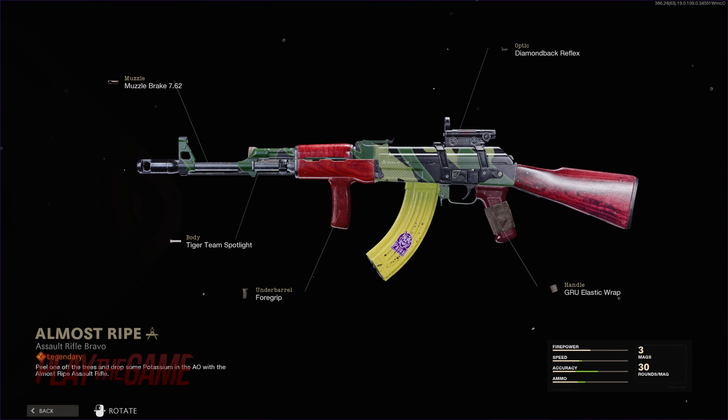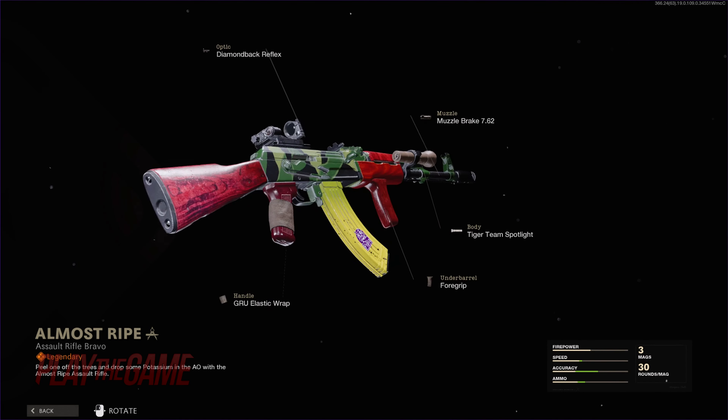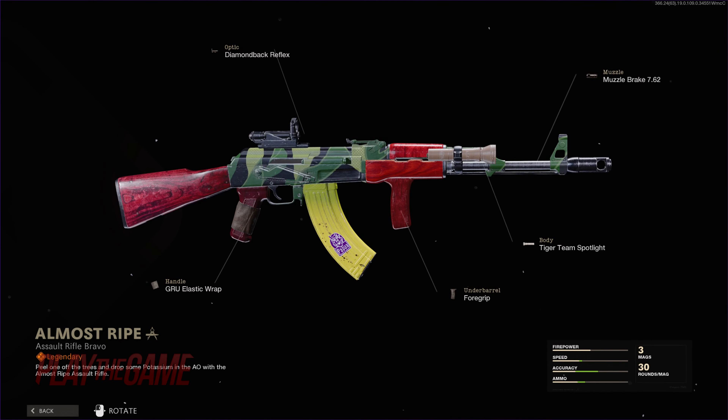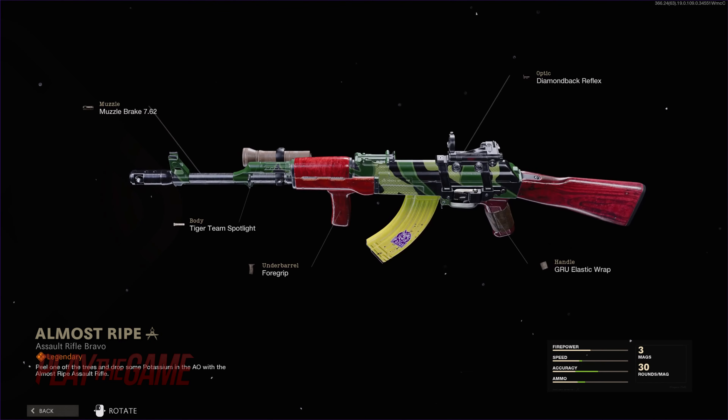At tier 81 we have the AK-47 Almost Ripe, a nice visual pun based off the banana mag of the AK-47, with a sticker that says Papua, referencing Papua New Guinea's bananas and the Chiquita banana brand.